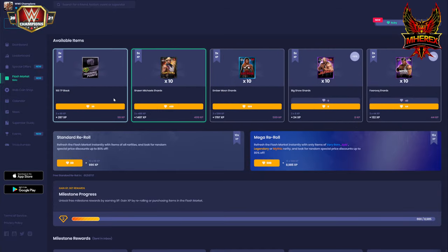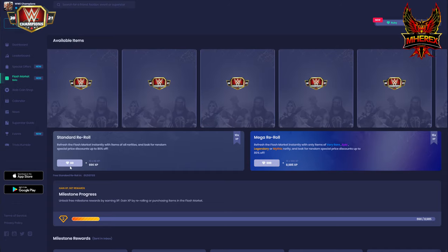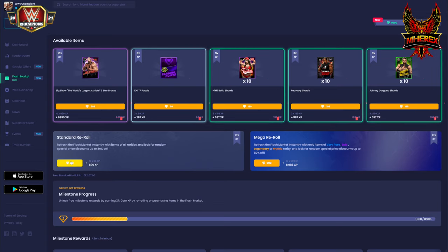Nothing here — the TP would have to be heavily discounted for me to buy it. 100 rubies is too much for 100 black TP, and I don't need any of the shards, so nothing good there. Three-star bronze Big Show — I definitely don't need that, and I don't need the shards either. So the first two re-rolls are not looking too good.